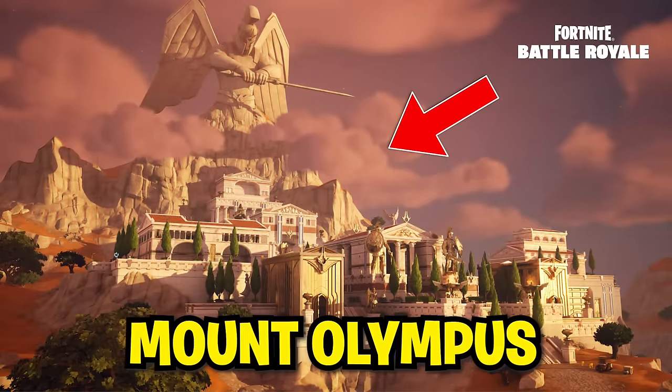We're also gonna talk a little bit about the sober shotgun. Let's hot drop into Mount Olympus playing ranked — but I'm still gold. Remember, if you find this video helpful, make sure to use code LOCKY in the Fortnite item shop. Let's dive in.